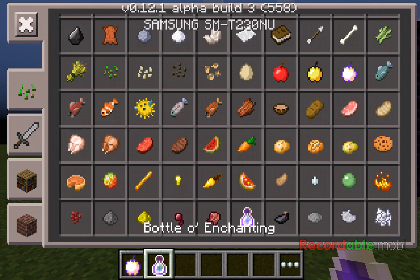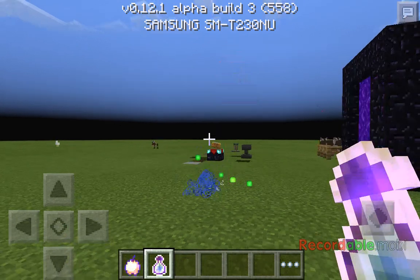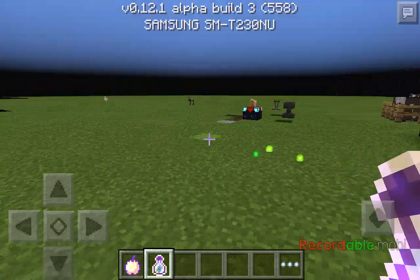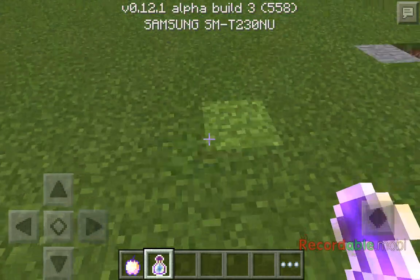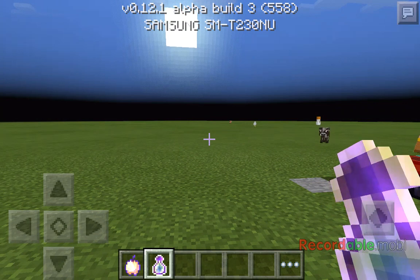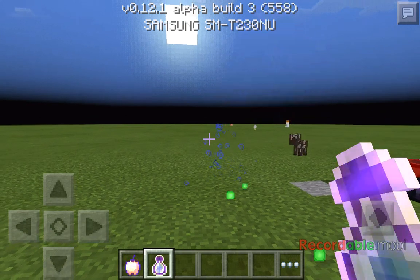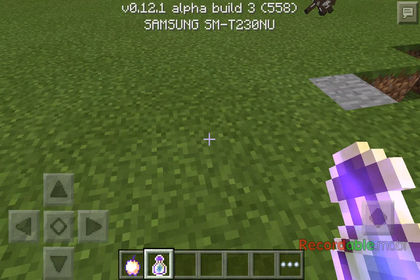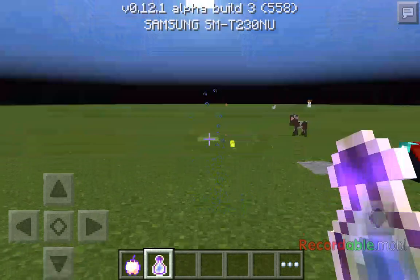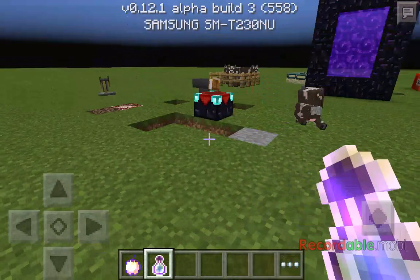Bottles of enchanting — splash potions and bottles of enchanting pretty much work the same. If you throw a bottle of enchanting, it's just like a normal splash potion. To throw a splash potion or a bottle of enchanting, you basically pretend like you're eating it and it will throw on the ground wherever you're aiming. It puts out blue particles and experience orbs. For some reason, the cow's voice went higher — weird.